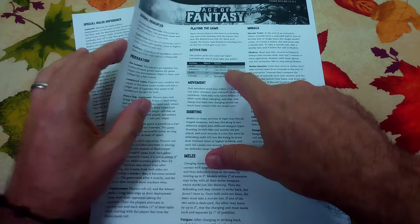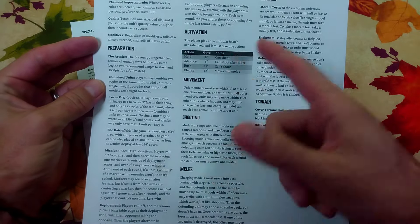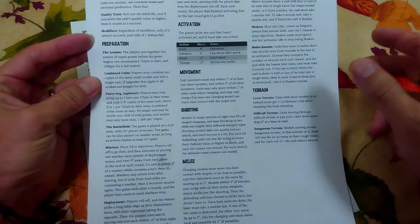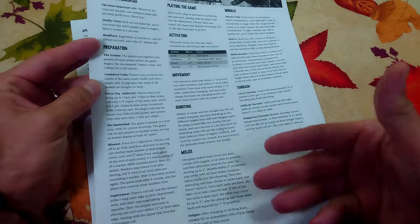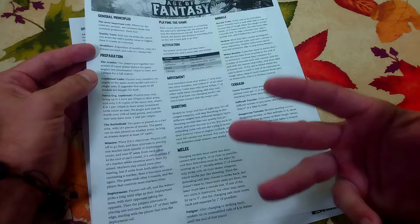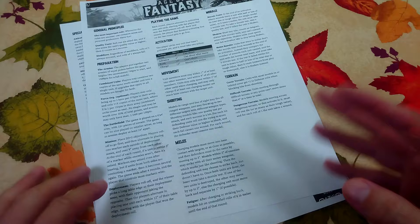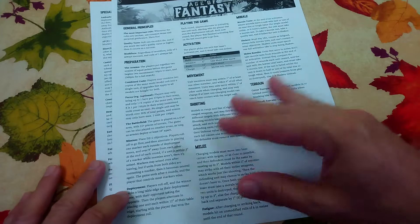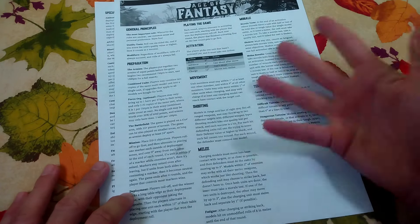Units move in basically six-inch increments. You can hold and shoot, advance and shoot after you move, rush forward, or charge - which allows you to move 12 inches. It's built for a four-by-six table. The combat system is a roll to hit, roll to wound, maybe roll to save - or 'regenerate' as this rule set calls it. Not everybody has regenerate; some people have the ability to ignore wounds they've already taken. It's basically a roll-to-save mechanic. It's pretty simple.